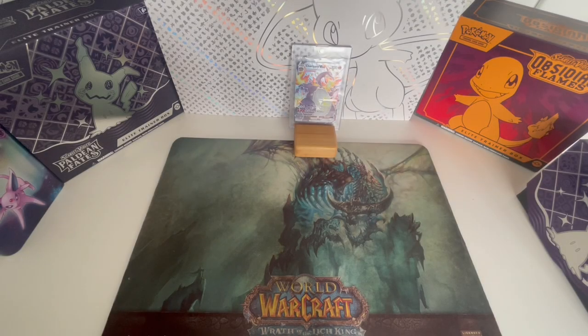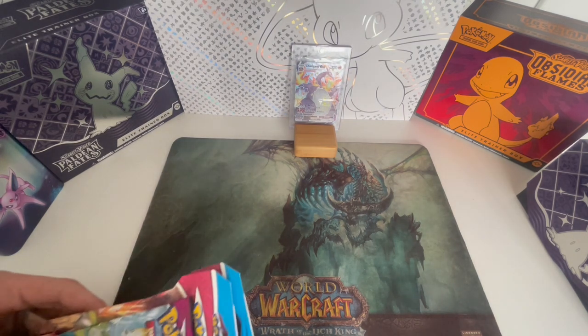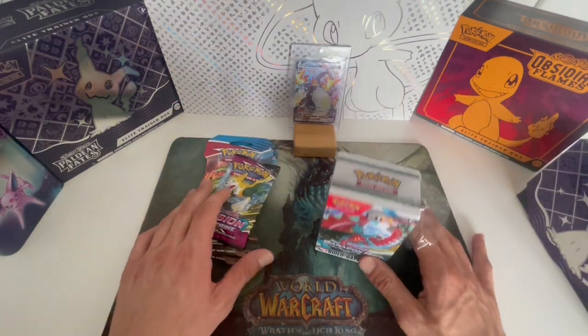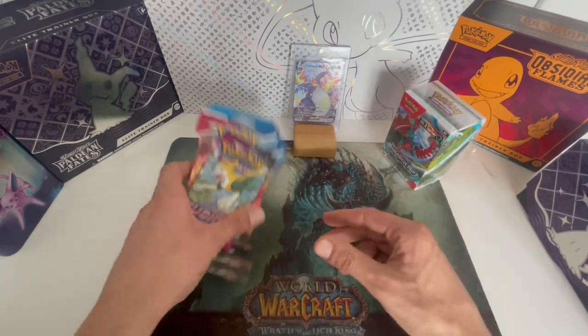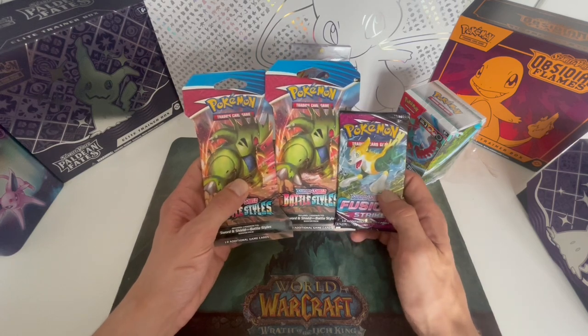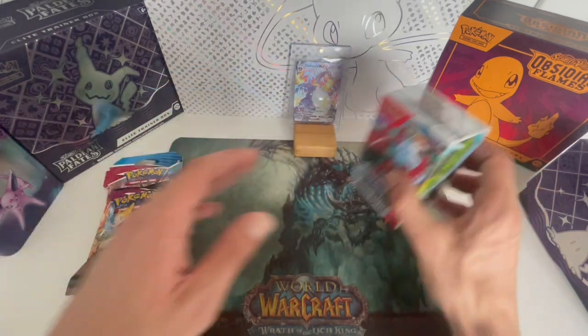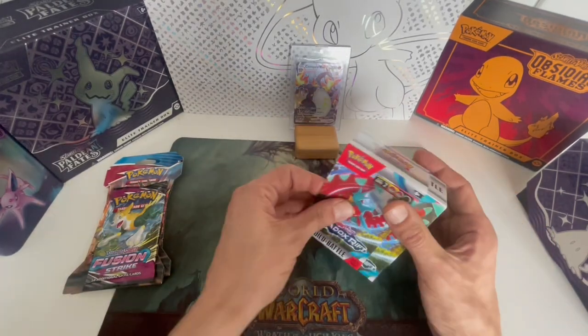Hello everybody, Pokémon Pack Rips Daily here with our second video. It's Saturday and I've decided to try and keep a schedule of uploading a video every Saturday from now on. So for today we have a little short video — we have a Build and Battle Paradox Rift box and a few Swords and Shield Battle Styles packs and one Fusion Strike, hopefully going for that big Gengar. It's going to be a short video today, just gonna see what we get.